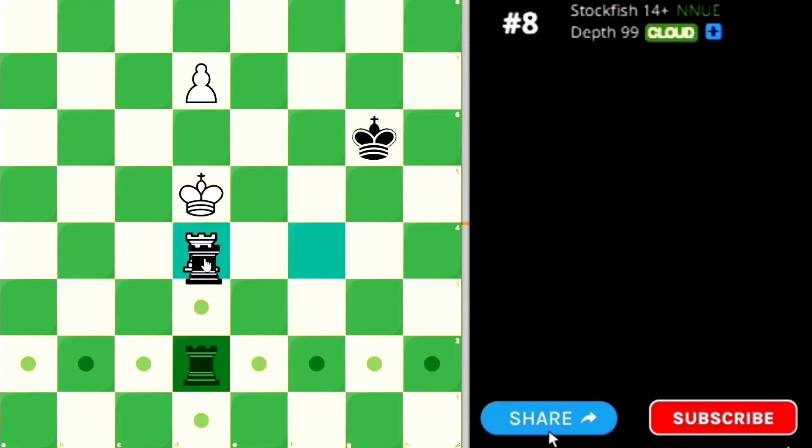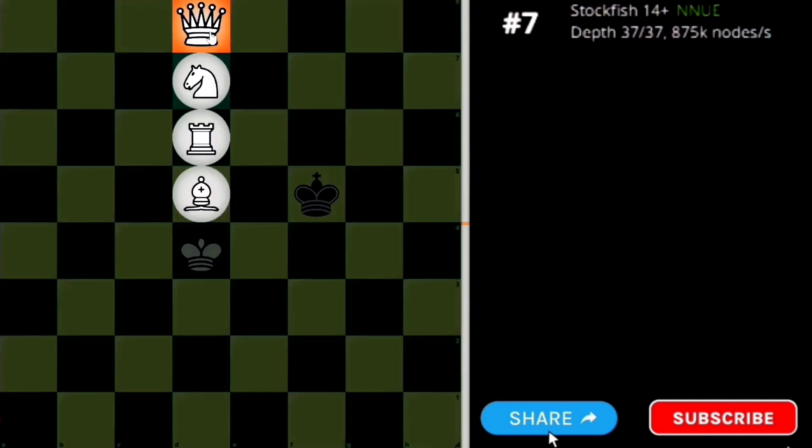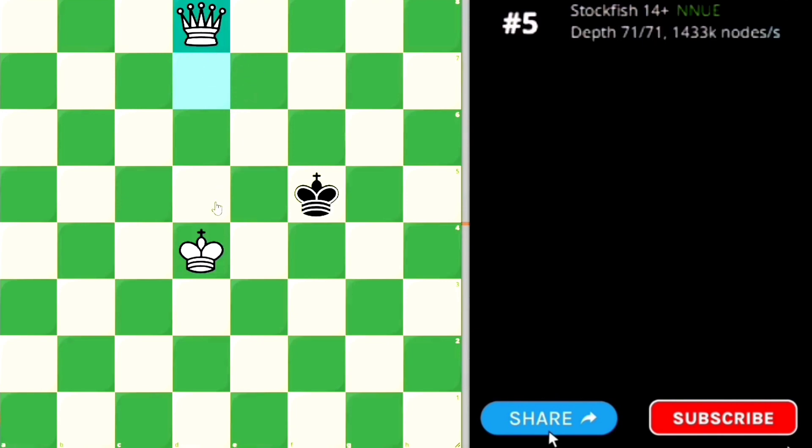Black has to capture the rook, and then White can easily promote the pawn. In the resulting queen endgame, you can easily win in just 5 moves.